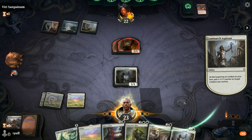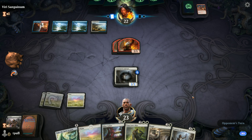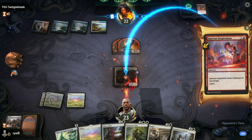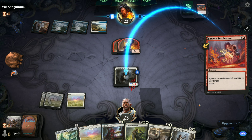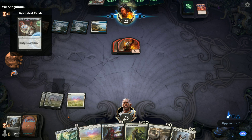A Dwarf deck, huh? In this case his exile ability fit in with the theme. A lot of times he ends up just occupying a slot in your hand for the whole game — it can get irritating. Looks like they have a couple slots reserved for land and one slot reserved for Ugin at the very beginning. We can get rid of one of these guys now, then bring down another Luminarch Aspirant.